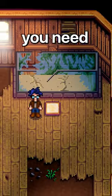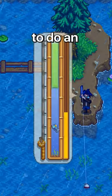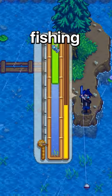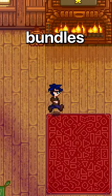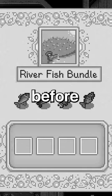To even get the Pan, you need to complete the Fish Tank bundles at the Community Center. To do this, you'll need to do an absolute ton of fishing. The only thing that changed about these bundles is that the River Fish Bundle gives 30 Deluxe Bait now instead of whatever it had before.